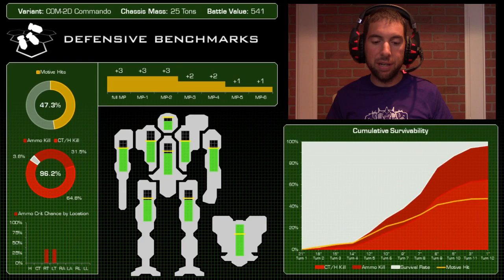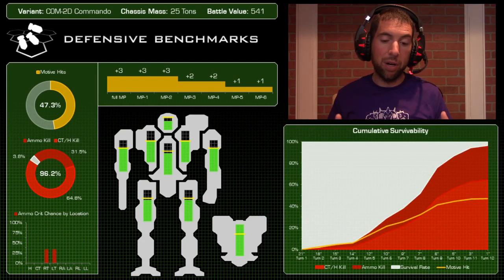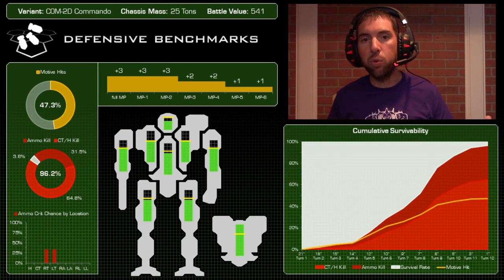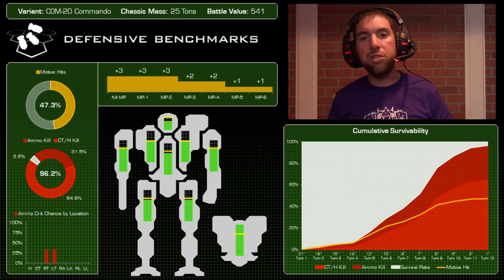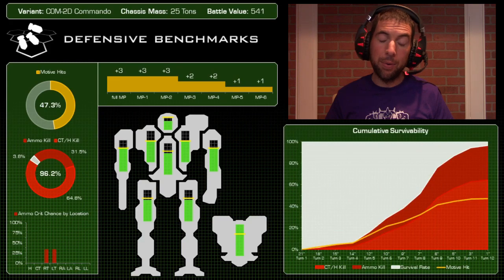Armor distribution looks pretty good overall, maybe a little light on the CT. You could peel a little armor off the rear torso — there's only about three pips on the side torsos and four on the center — and redistribute to the center torso, though there's really not much to do with mechs of this size. Those percentages get skewed quickly when you're only talking about 10 points of armor. Looking at cumulative survivability, similar to the Locust — but once it gets within about six or seven inches, the kill curve inflects sharply.